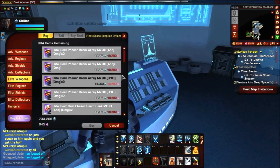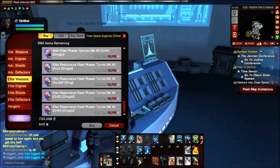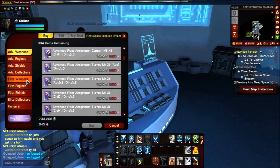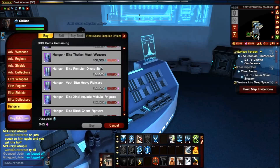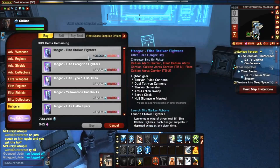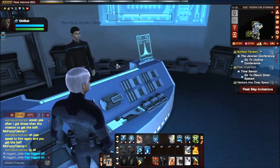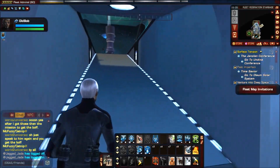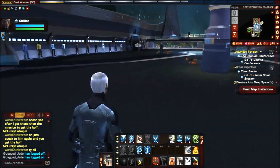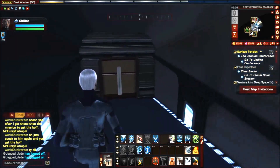You can find fleet weapons, photon torpedoes, shields, deflectors, and hangers here. Generally the ultra-rare fighters are not that effective to use compared to the rare or very rare ones — there's just no meaningful difference with the ultra-rare fighters.